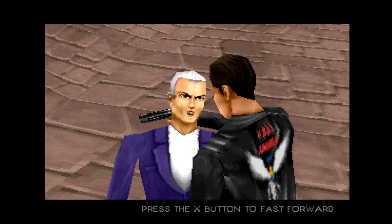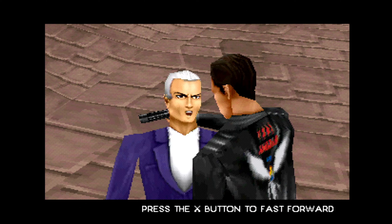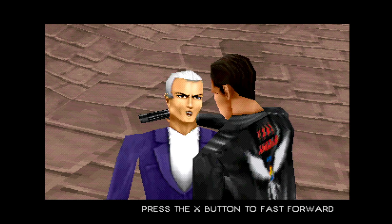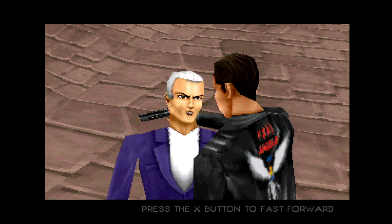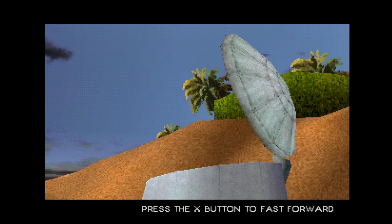Hilariously, Blanco then wants you to get revenge for him. Look, I'm not doing it for you, I'm doing it because I'm fed up with cab drivers making jokes at my expense. Anyway, in his last dying breath, he tells you where you can find Wild Dog, which is seemingly inside a trash can, it seems.